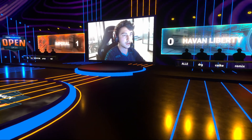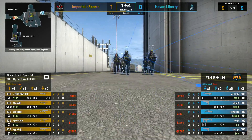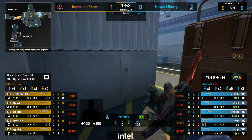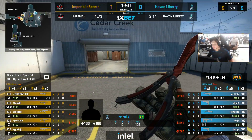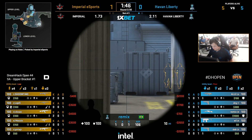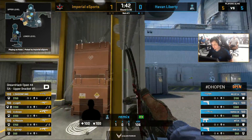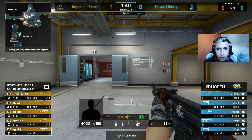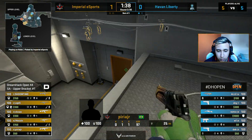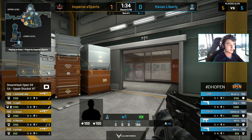Showtime delivering that multi-kill again. We talked about him having some of those moments over on Overpass. If that can become more of a commonplace here for the T side, they'd love to see that out early. Investment coming through from both teams. Imperial have the A case in three players' hands and two Khalils. For Havan Liberty, it's a mixture of MP9s, Scout, and Deagles — a bad buy here for Havan Liberty, but certainly enough potency to potentially win a round.